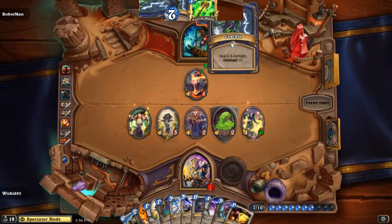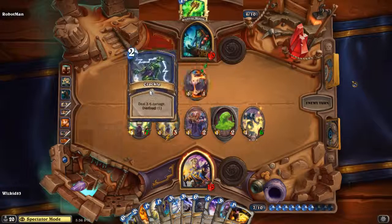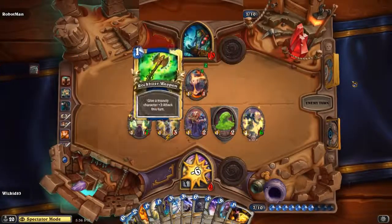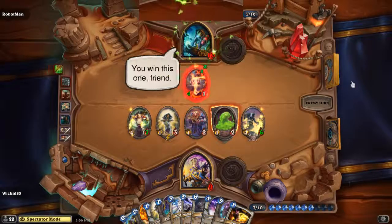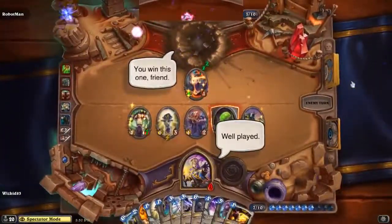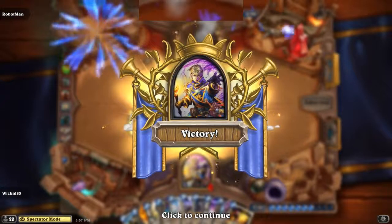Robot Man draws Crackle, which is a card he was looking for earlier — it does three to six damage; one of those things where you throw it at your opponent's face and just hope it does damage. Crackle does between three and six damage — it does six! That's awesome. But in a comeback victory, Wizkid83 actually wins two to one.